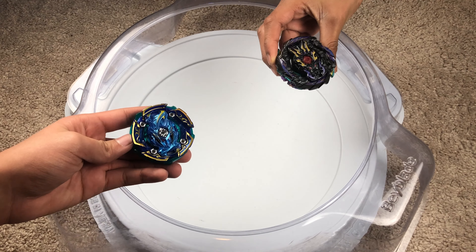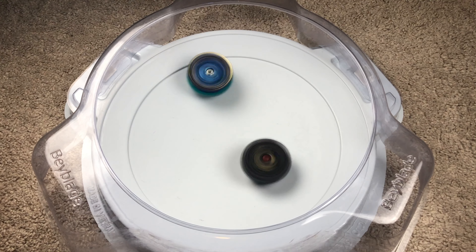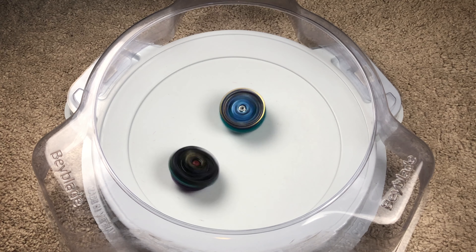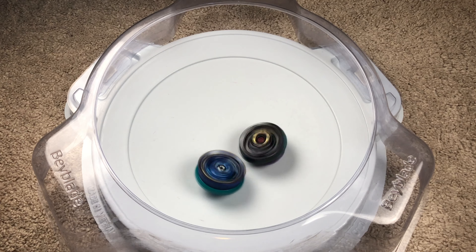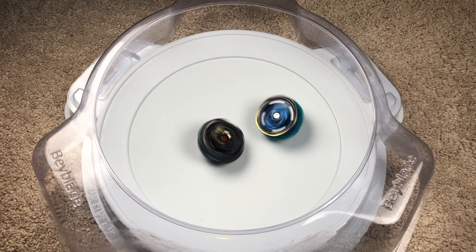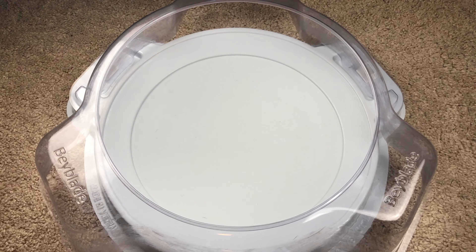Now for test battles with paradox up. First up: Dread Bahamut versus Naked Spriggan, with Ryan helping out. Three, two, one — both are defense types, so who is superior? Some pretty good hits, and it comes down to stamina — and Naked Spriggan wins that one! So far it's looking pretty good in defense.